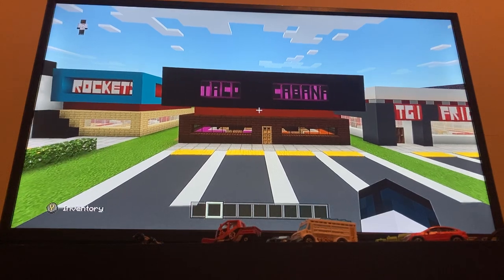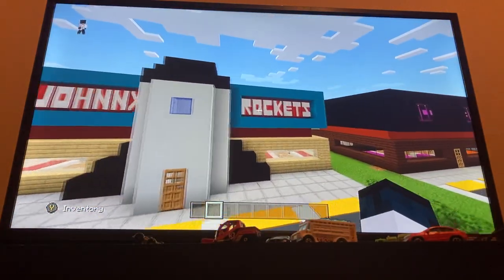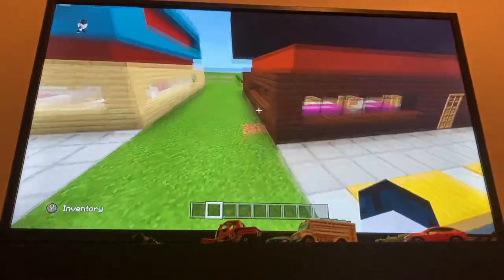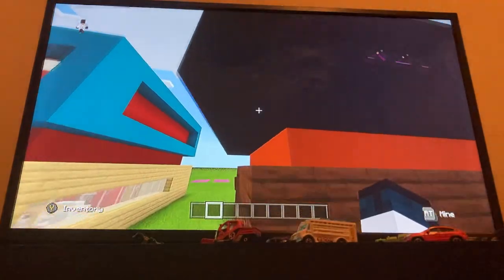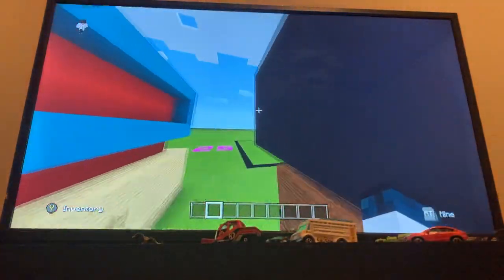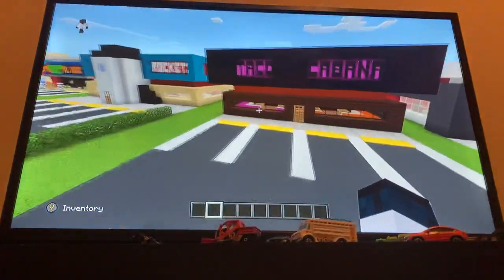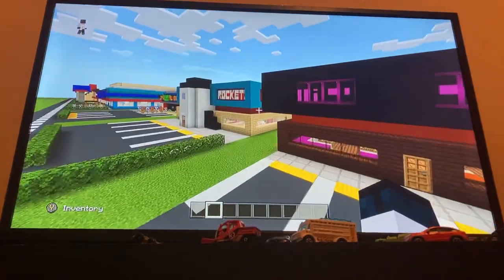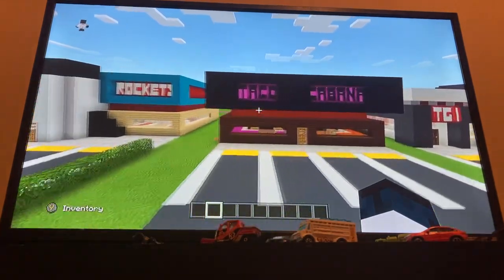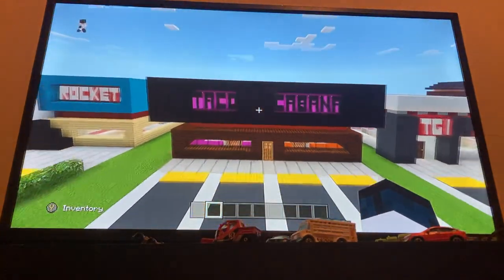Anyway, here's Taco Cabana. Another thing — here's my Johnny Rockets; you can tell the sign has a middle part and a bottom part. Taco Cabana kind of has that too, except different colors, no rocket in the middle, and it's more spread out on either side — two blocks out instead of one, and it's enclosed on the sides and back. I couldn't think of another design so I based it off Johnny Rockets a bit, but made changes so it doesn't look the same.